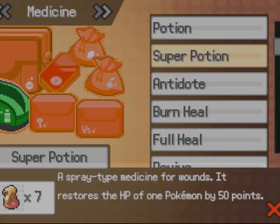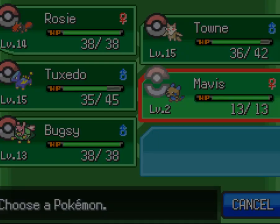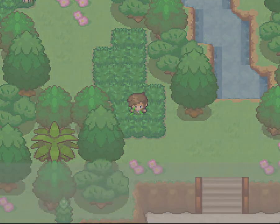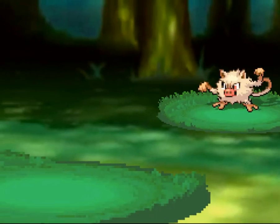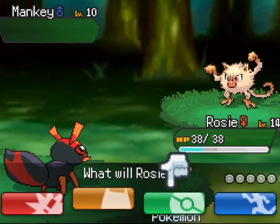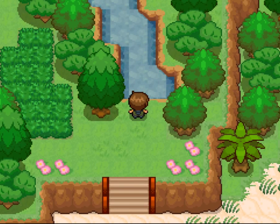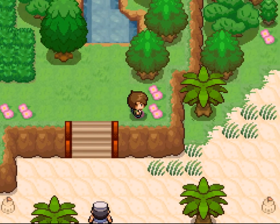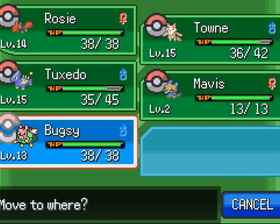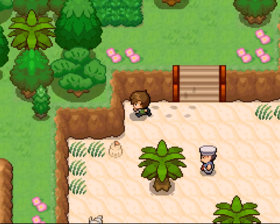What have you got this time Mavis? Another Full Heal — I'm going to start selling these, I think! There's another Mankey. Let's go back down the beach — can't go that way, no Surf. That guy looks like a sailor, so I might put Bugsy up front because we now have Giga Drain and if he has water types that'll be right up my alley.